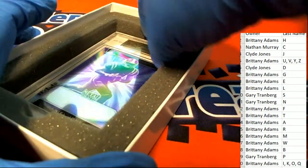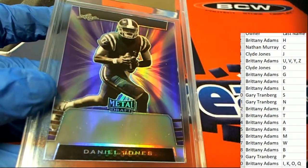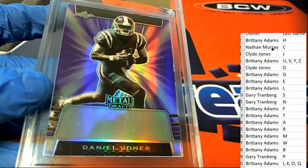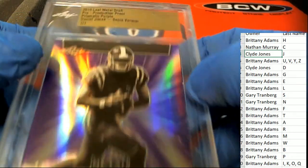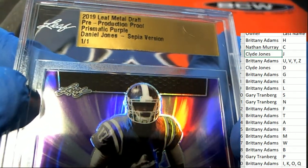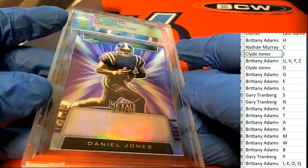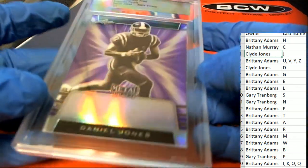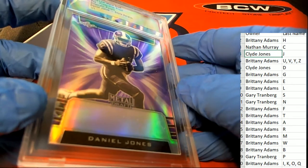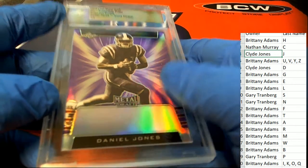The final hit of the break is another football card — Daniel Jones! For letter J, that is Clyde. Clyde pulls this thing down — congratulations, Clyde! With the last name letter J, it's a Daniel Jones purple prismatic one-of-one rookie card, originally out of Leaf Metal Draft, used in the making. It is a one-of-one Daniel Jones rookie card — boom, very nice!